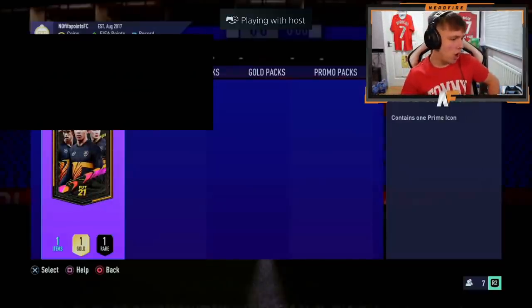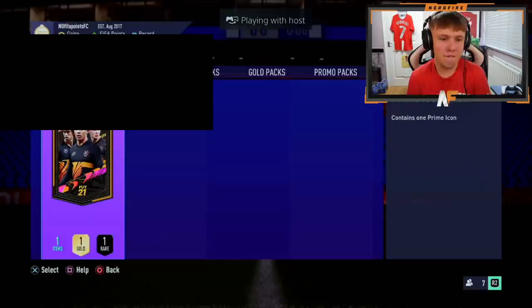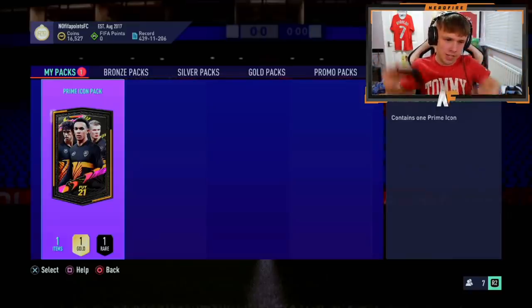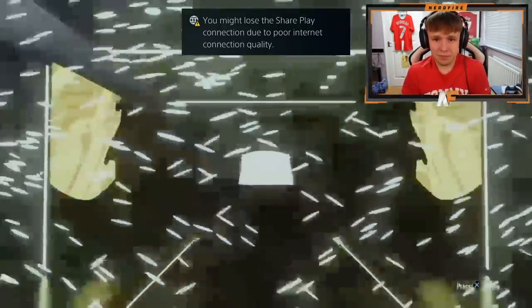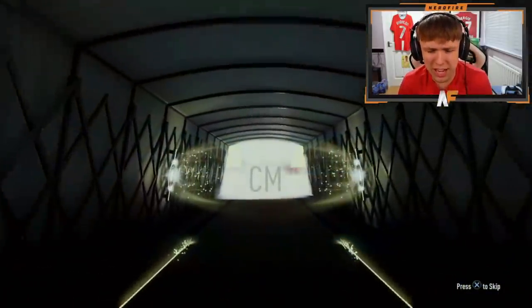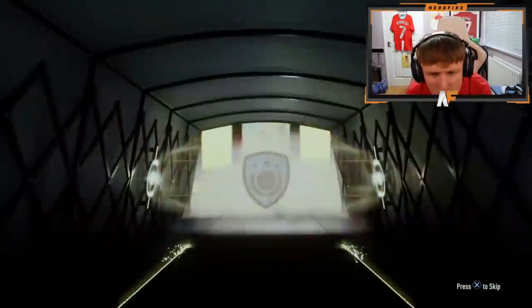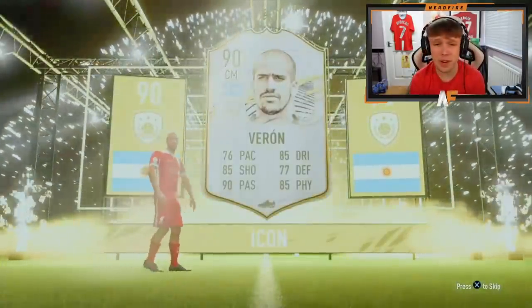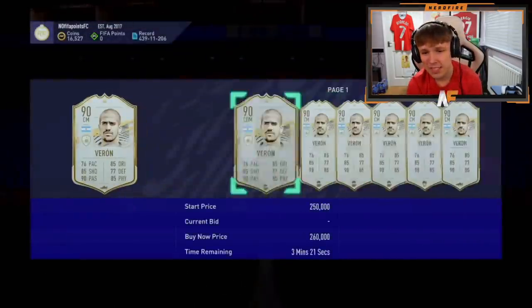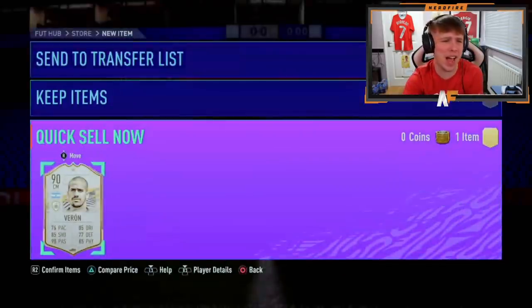Shout out to Claps for the second Prime Icon Pack of this video. First one was alright, like a small dub, not a big one. Second one up — we haven't opened mine yet, just because I had a bit of chemistry to sort out. Argentinian, 90 rated, 76 pace — looks like Forlan. I don't know if I've ever used this guy on FIFA. Oh, it's not great value, is it? Come on EA, better than that. Apart from he did used to play for United, that's the only positive.